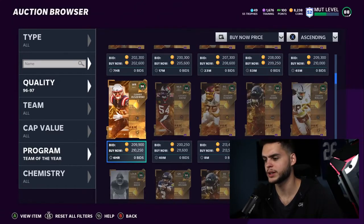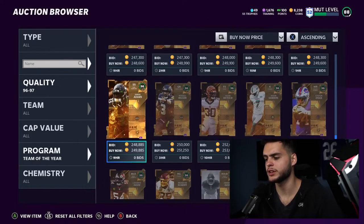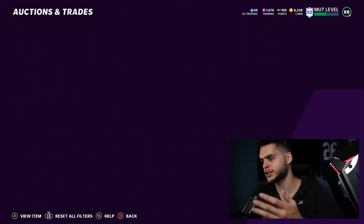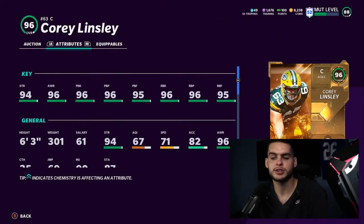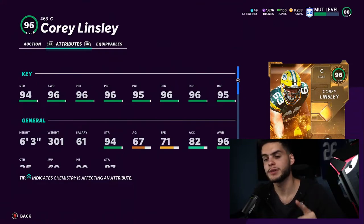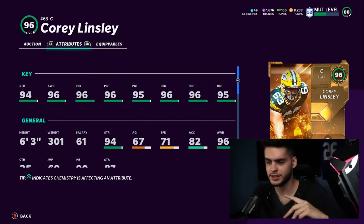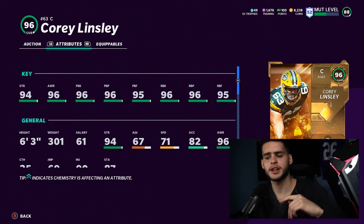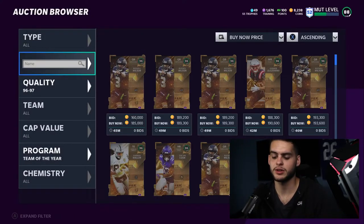The next one is a Team of the Year center. The issue with Team of the Year linemen is that without a power up, you're capped at 96 overall, which limits end game nat players that you'd normally power up right away. Getting a power up on Cory Lindsley gives him 95 base strength, increases all his pass blocking stats to 97s and 96s, and bumps awareness to 97. With chemistries you can get everything up to 99s — the card just looks and performs better overall.